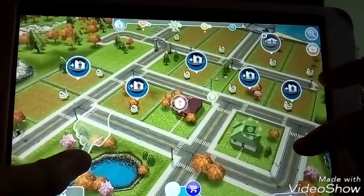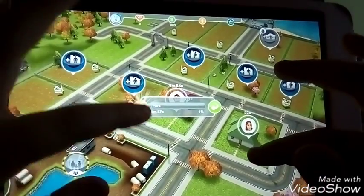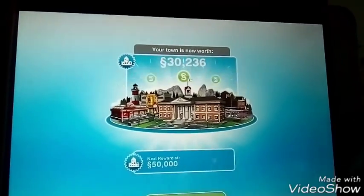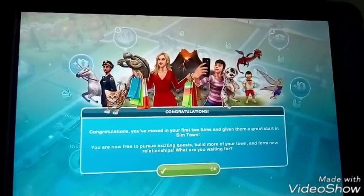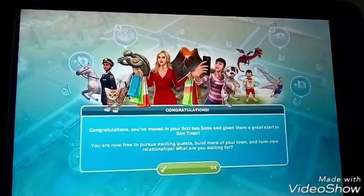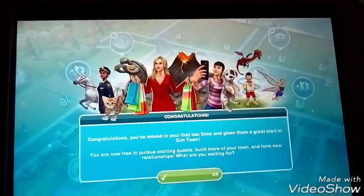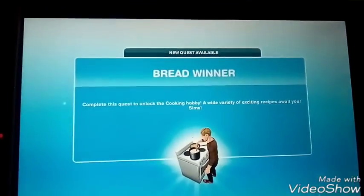Build the park — okay we're going to build a park now! I've already built it. Congratulations — you've moved in your first two sims and given them a great start in Sim Town. You are free to pursue exciting quests, build more of your town, and form new relationships!